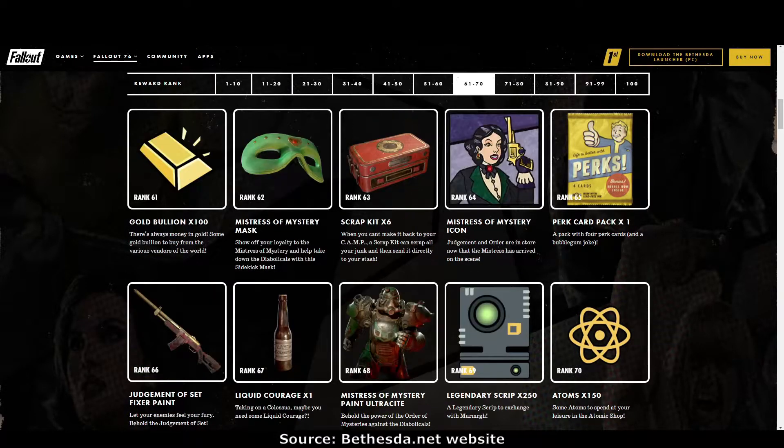Rank 61: gold bullion. Rank 62: the Mistress of Mystery mask, that's a nice one. Rank 63: scrap kits — very handy, I use them all the time. Rank 64: the Mistress of Mystery icon. Rank 65: perk cards. Rank 66: the Judgement of Set fixer paint — that's a really classy looking fixer paint.